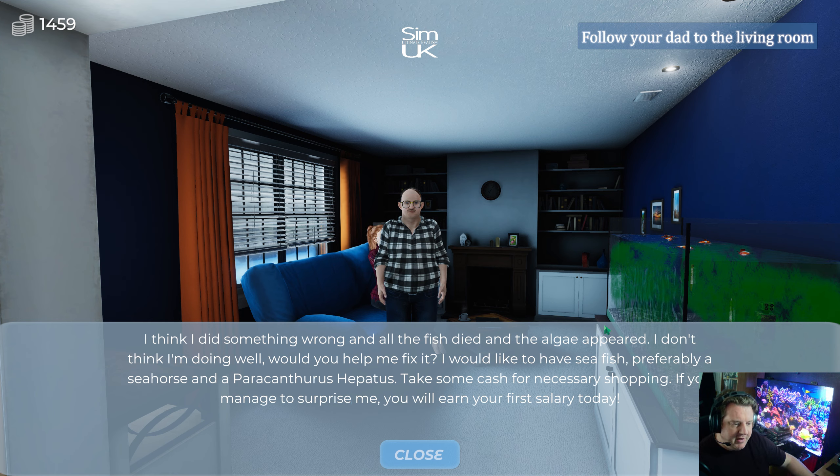Alrighty. So first things first, click to enter edit mode, pick up a net and click on dead fish to catch it. So I'm going to have to buy a net, which is now available.